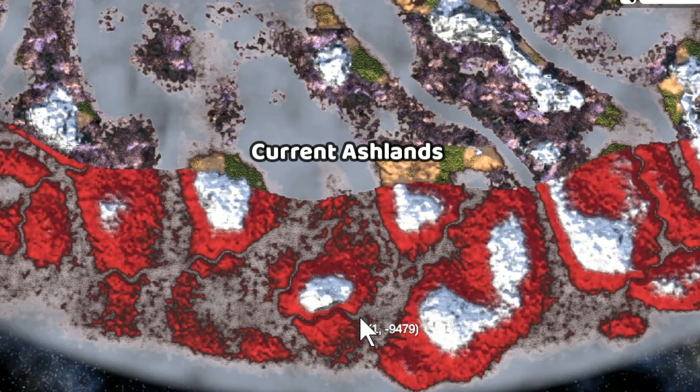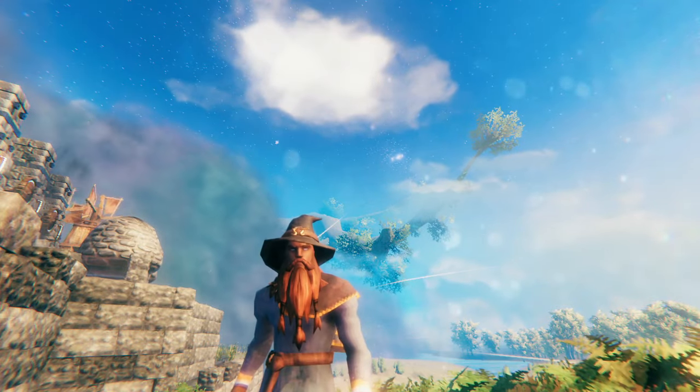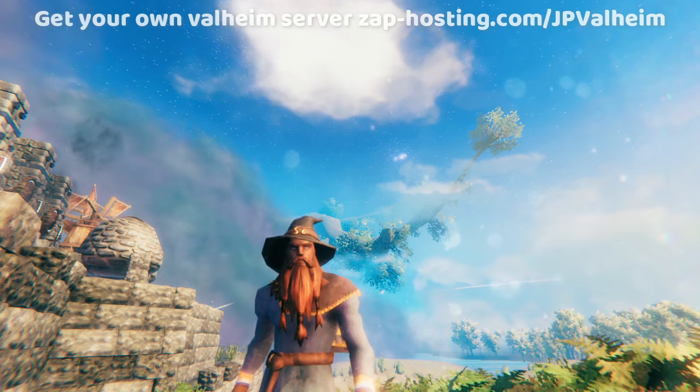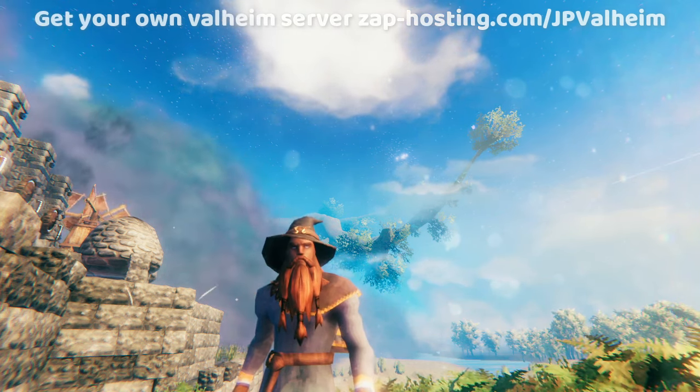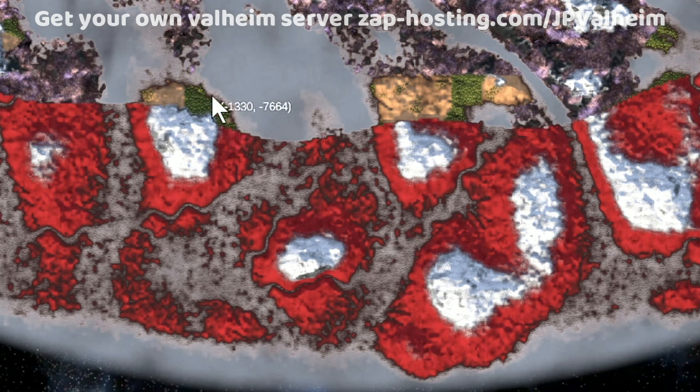This is what Ashlands looks like right now on your map. They're going to change the land generation for the Ashlands because they want you to have to sail there. But this means that your current world is going to be invalidated, because when the Ashlands update comes out, if you keep using the same world, you'd still get the new Ashlands biome if you hadn't explored it yet, but it would be connected to the old stuff.